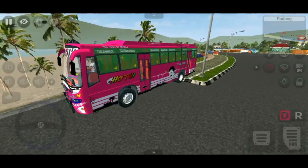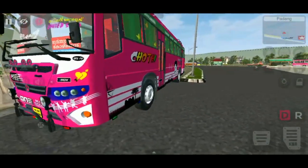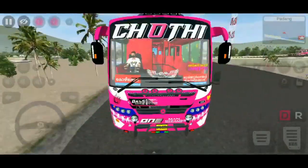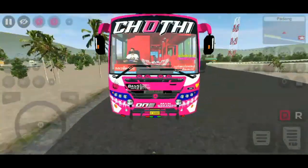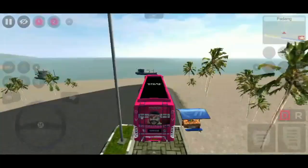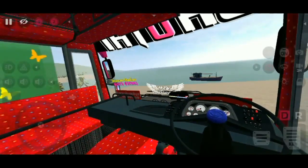The first animation is on the side of the screen. The second animation is on the front of the screen. The car lights and cabins are set in the top lights.